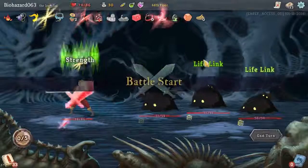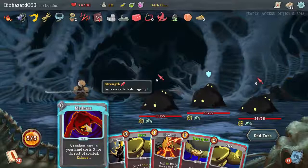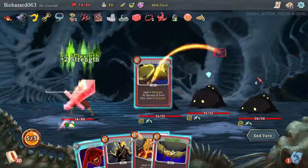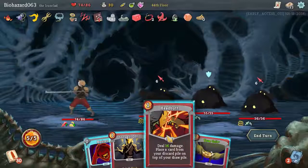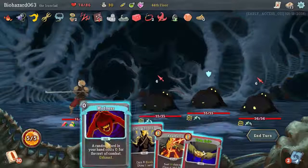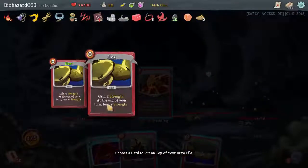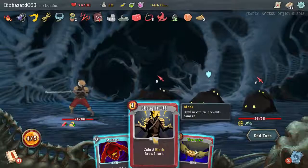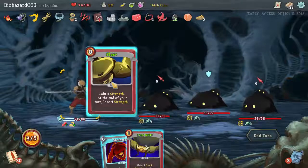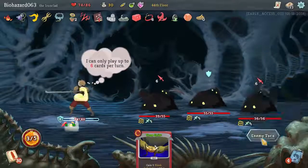Hello. Can we get a Whirlwind? No. You can Flex twice. Nice. Put that back in. I guess we just use block, not a Flex. I plan on using this, so that means I can't have any more cards in my hand. And now I can't play this anymore because I've played my six cards. Alright, so be it.